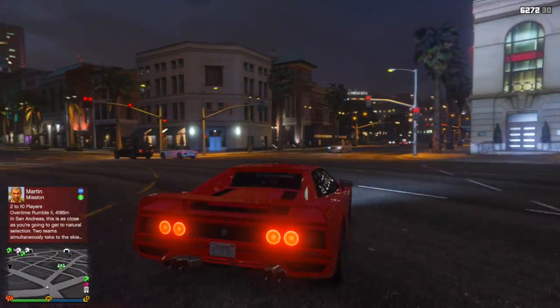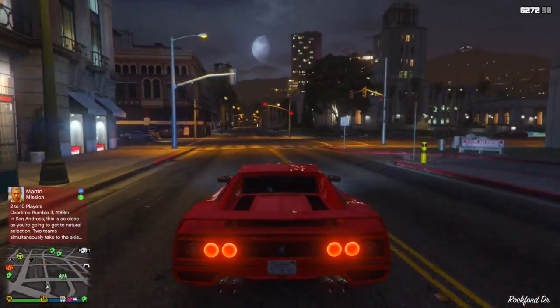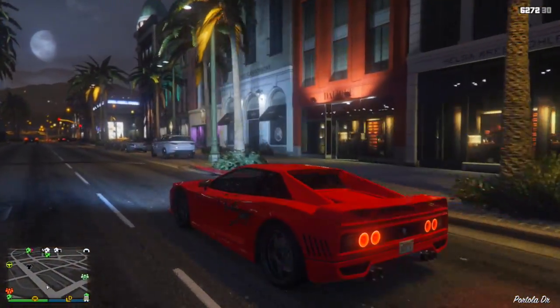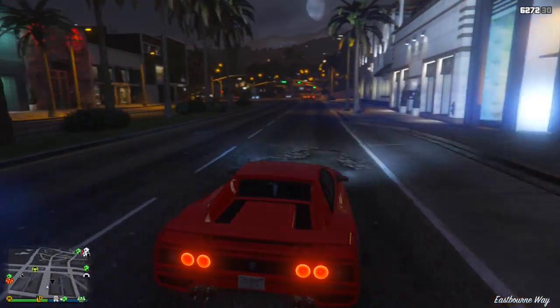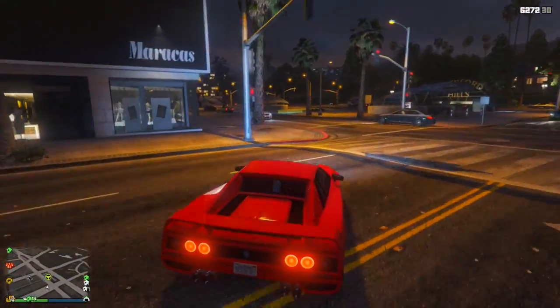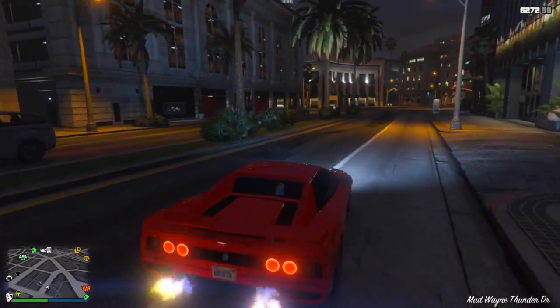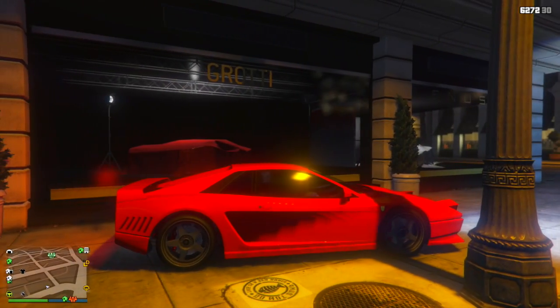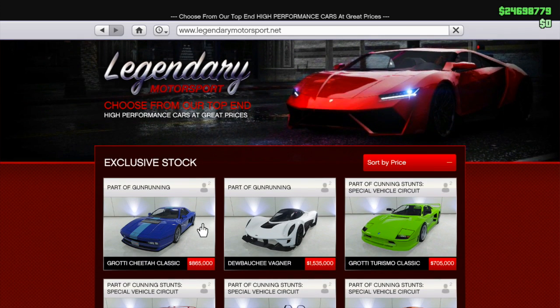I do shark card giveaways every time new content is added into online, so I highly recommend that you check that out. I'll leave a link to it in the description down below, and that's a great segue into the first thing that is new into Grand Theft Auto Online — the Grotti Cheetah Classic, the newest vehicle to be added to Legendary Motorsports. Rockstar says if you've never been able to decide between vintage vogue and cutting-edge chic, the Grotti Cheetah Classic will let you have it both ways. I did a live stream earlier today where we took a look at this car, so if you're more interested in the customization and my first impressions, I'll leave a link in the description.